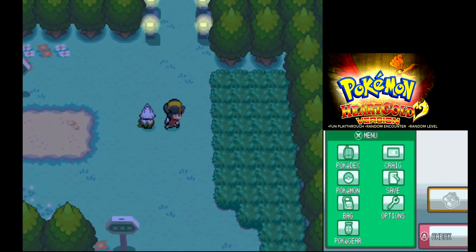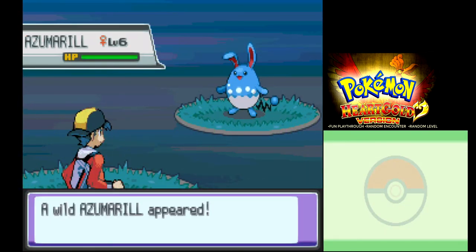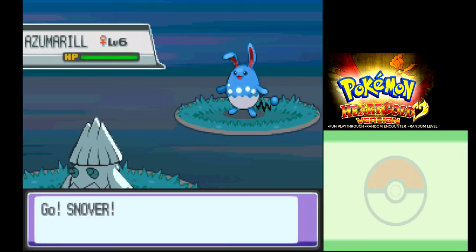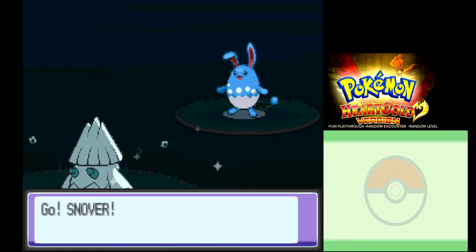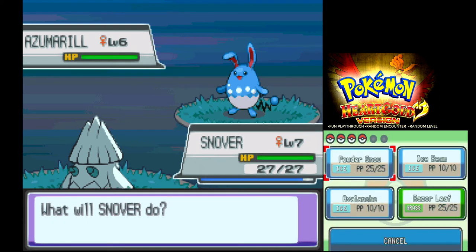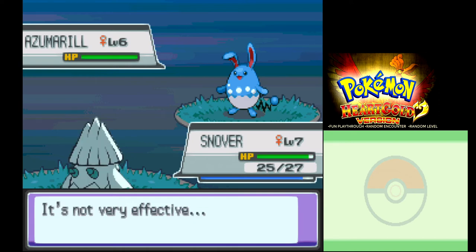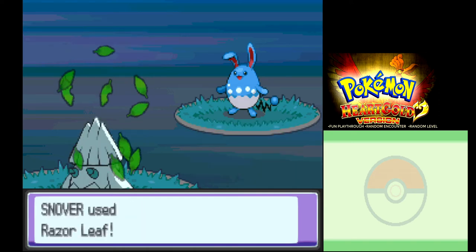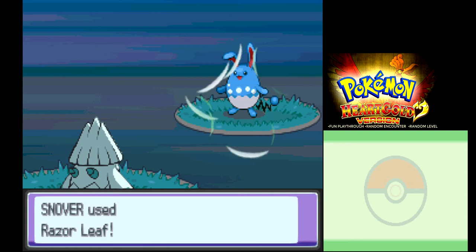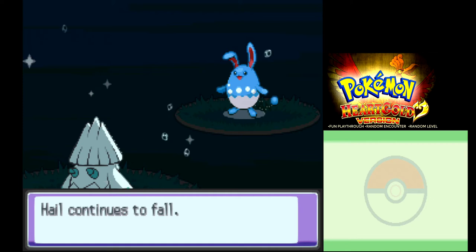I'll do a few more random encounters before I progress. We have an Azumarill — I don't know if it's just, this might be a bit difficult. Although I have the grass move now so it should hopefully take it in a couple of moves. There we go — Razor Leaf. That's literally nothing. Azumarill is so tanky.